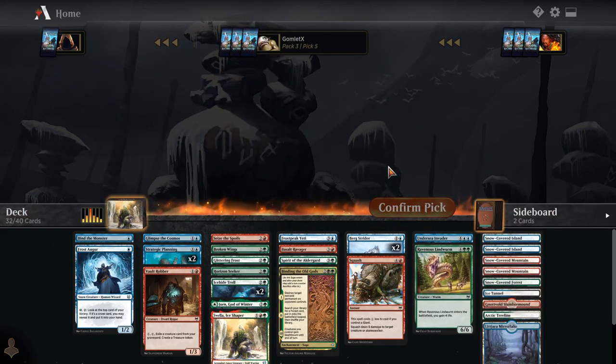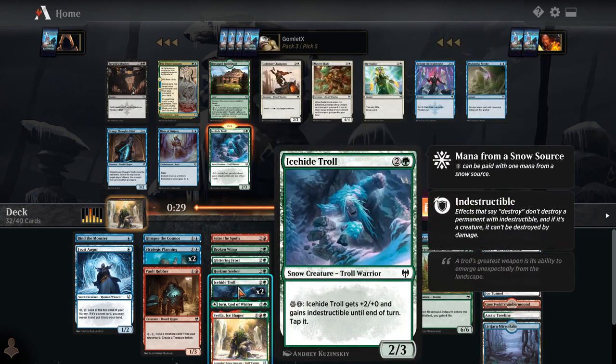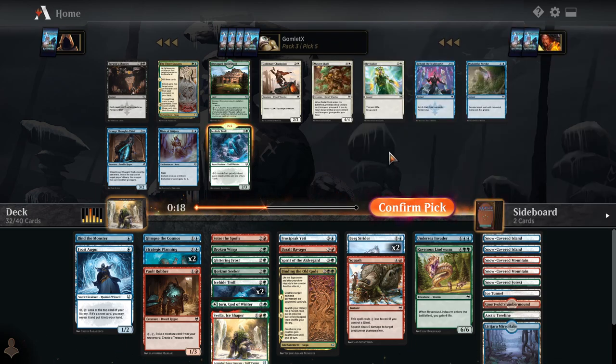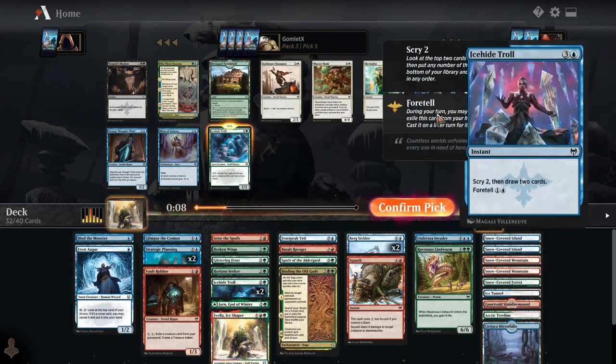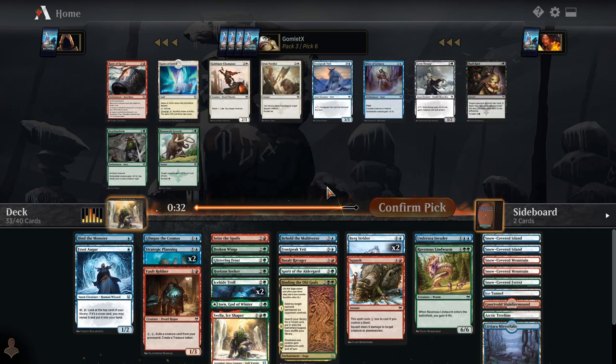I'm actually going to take a Lindworm — I want some more just big late-game threats. Another Ice-Hide Troll seems great, but there's also Behold the Multiverse. Pretty hard pick. The third Ice-Hide Troll, to just have a lot of these threats, seems pretty great. But Behold the Multiverse for some draw power is also fantastic, and this helps you mana fix just by scrying into whatever color you need. I have 14 creatures here — Behold or Ice-Hide Troll? I'm pretty sure there's at least one other person at this table drafting a similar snow strategy, so I don't think Ice-Hide Troll will wheel, but Behold the Multiverse definitely won't. I'm going to take Behold the Multiverse.